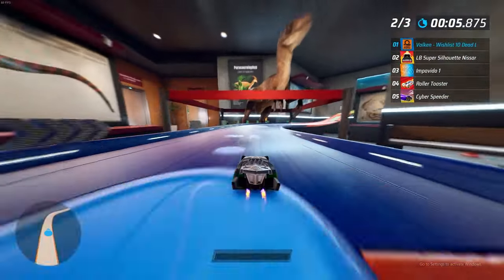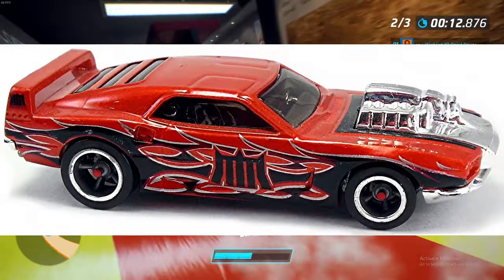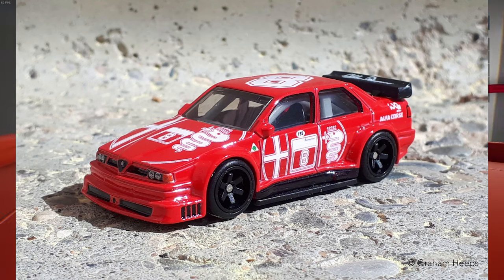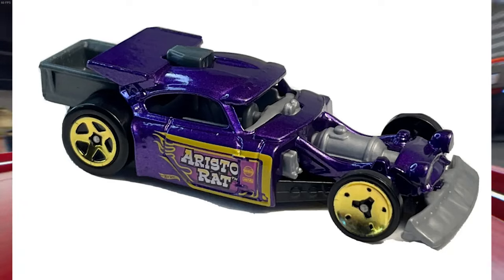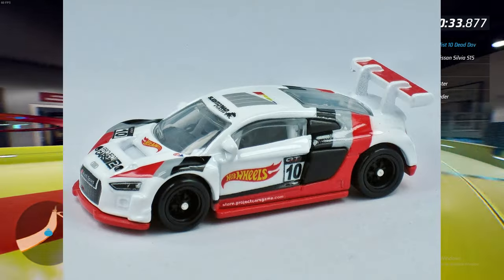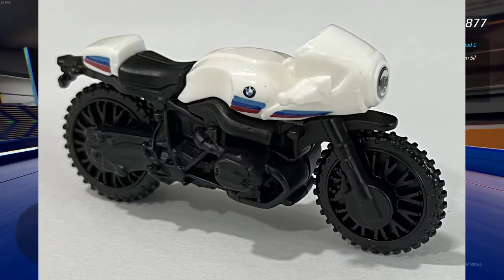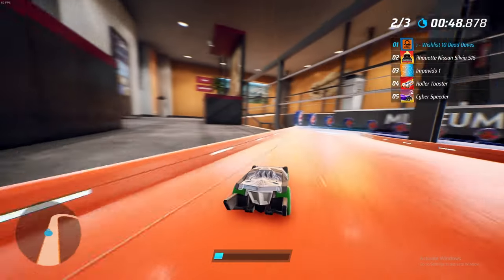Continuing on, we have Acceleracers, Baseline, Deora 2, Hollowback, Power Rage, Riveted, and Synchro — all from the first game, but there are more. We have the Alfa Romeo 155 V6 Ti, the Alfa Romeo Giulia Sprint GTA, a Ristorat, the 1963 Aston Martin DB5, the Audi R8 LMS, the Baja Bone Shaker, the BMW M5, the BMW R9T Racer, the Back to the Future Time Machine DeLorean, Bad Bagger, and Bad to the Blade.